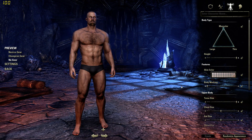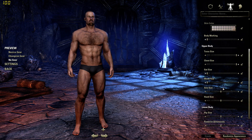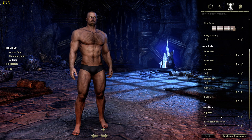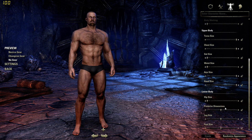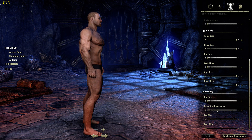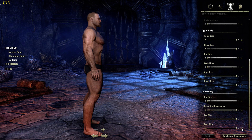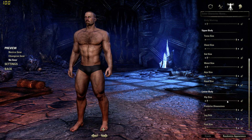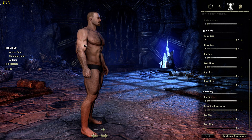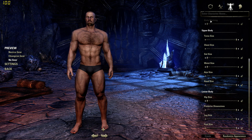Torso size — let's zoom back out — chest size, gut size, make him nice and fit, arm size, hand size, lower body, hip, and there's the butt size too. Then there's legs and feet. It's pretty cool — you can make a pretty big character and it's noticeable. I swear it looks so much better on PC; I've played on PS4 for so long.